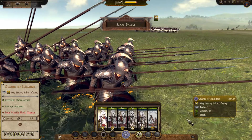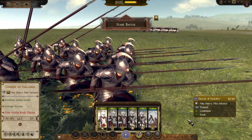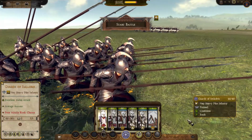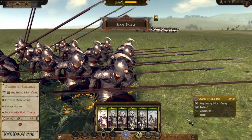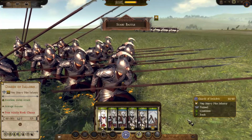These troops have no shield, which makes sense — they're pikemen. However, historically, there were pike units who did use shields, such as Alexander the Great's Macedonian phalanxes; his phalangrites did have small shields. However, it's equally accurate to portray these pikemen as not having shields, because that was done just as much.